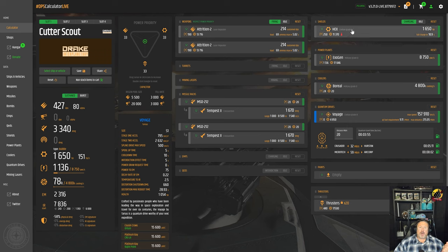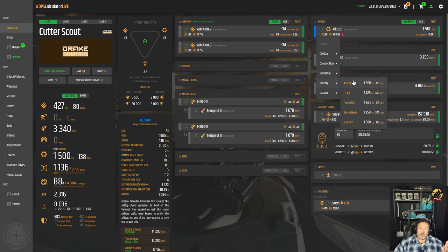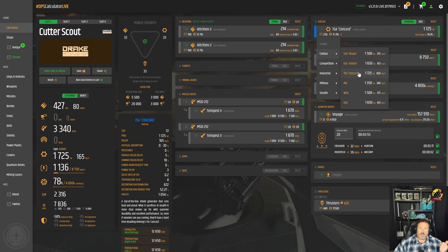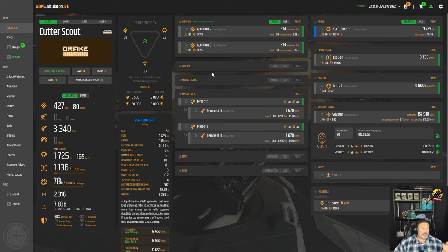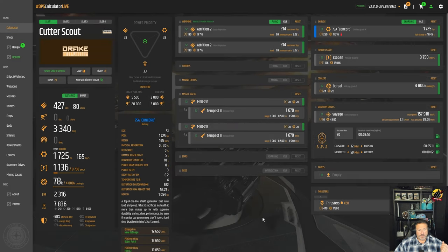If you throw on an Atlas or a Voyage quantum drive — which I recommend — you'll reduce Crusader to Hurston to 5 minutes and Microtech to ArcCorp to 8 minutes. I'd also replace the Hex shield at 1650 HP with a 7SA Concord giving 1725 HP, or if you want to spend more, the military FR66 with 450 recharge rate. That's probably all I'd really do. Throwing those upgrades — Attrition 2s, shield, and quantum drive — into the cart would cost about 42,000 space bucks.